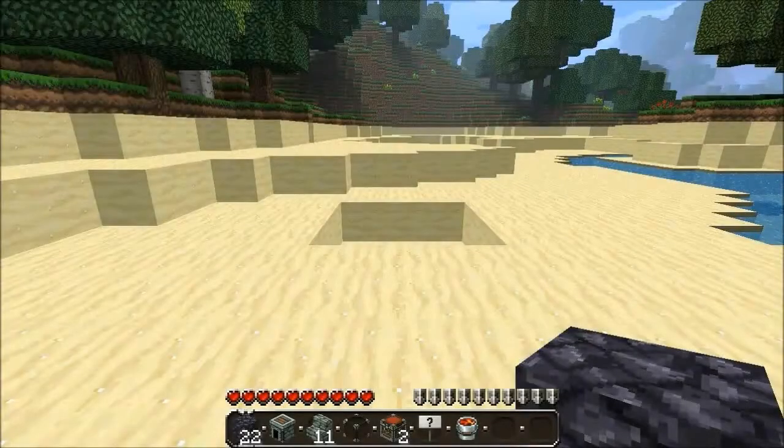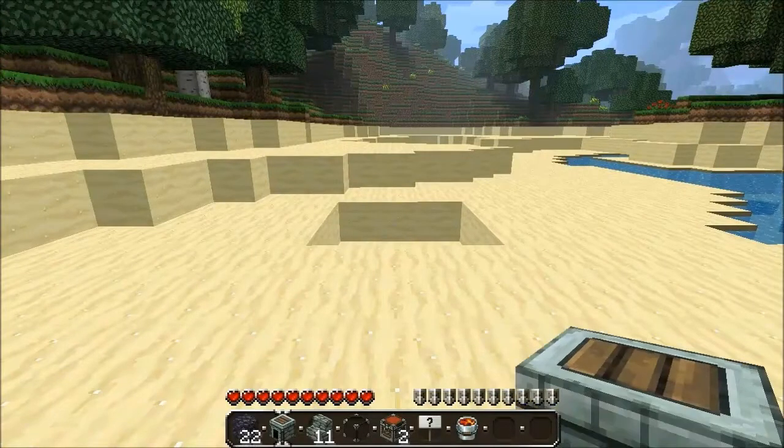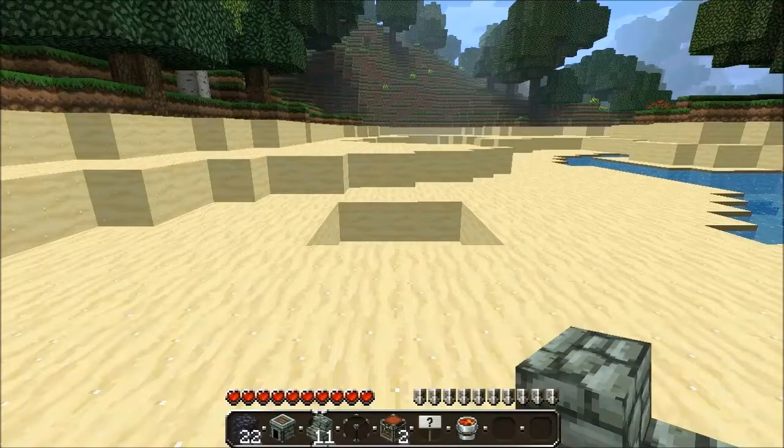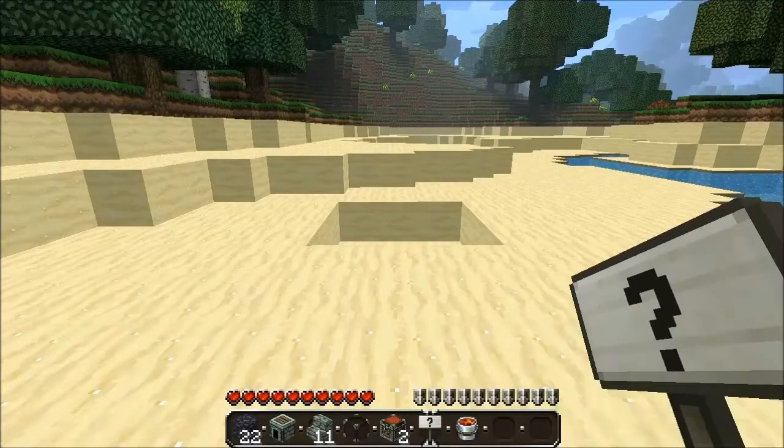Alright guys, so to make a lava furnace you will need 22 obsidian, 1 furnace, 11 cobblestone steps, 1 glass, 2 chests if you're using production chests, and 1 sign.